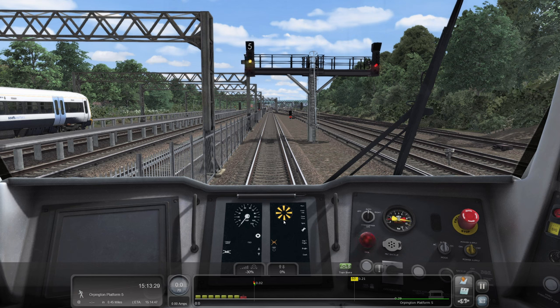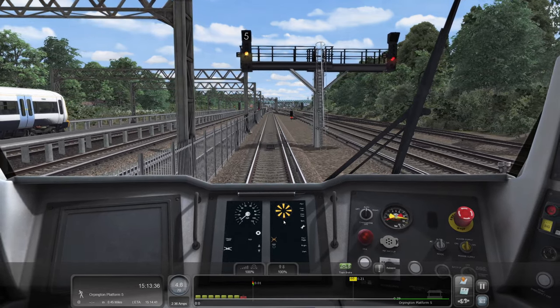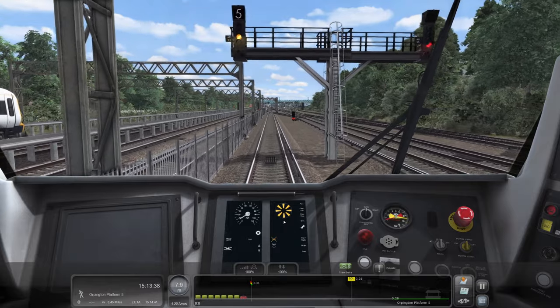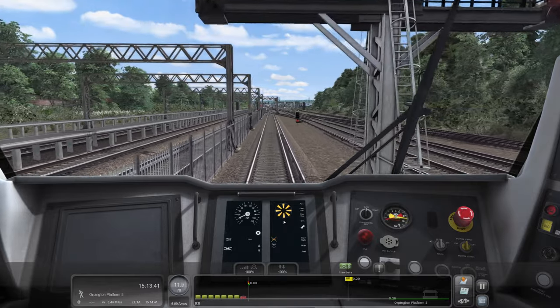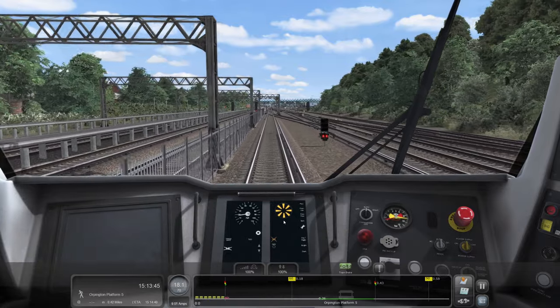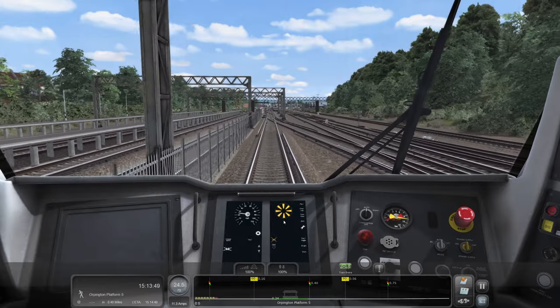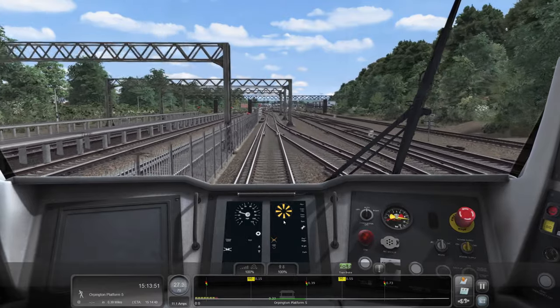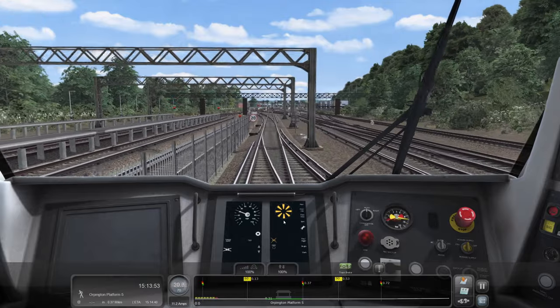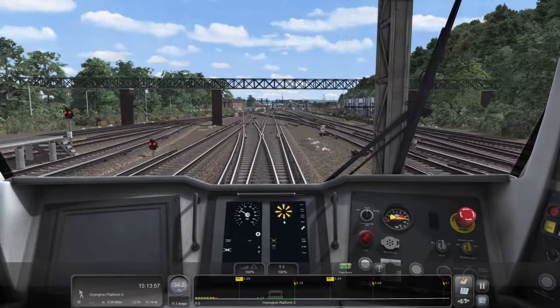Right, there we go. Should we just absolutely floor it? Yeah, we can go to 70 here. We'll absolutely throttle it into Platform 5 because we're in a rush now - ready to start our service back towards London. I don't know which London station it goes back to, but probably Blackfriars I would imagine.